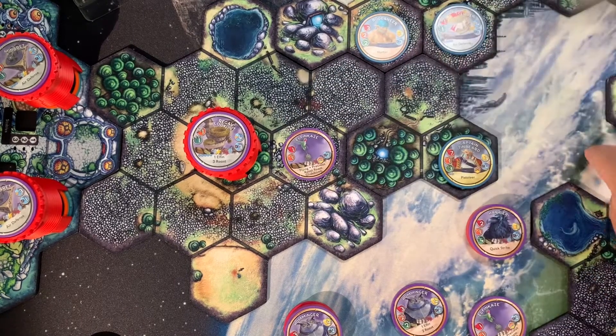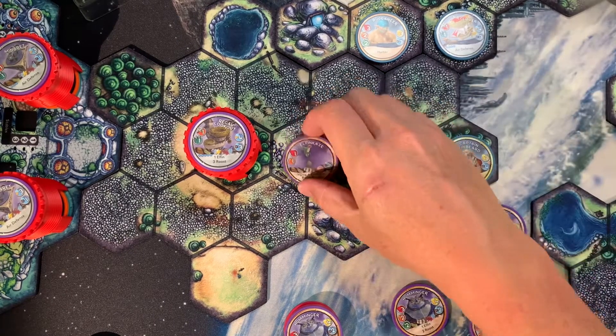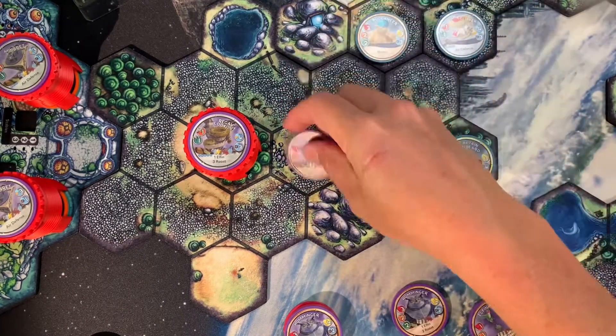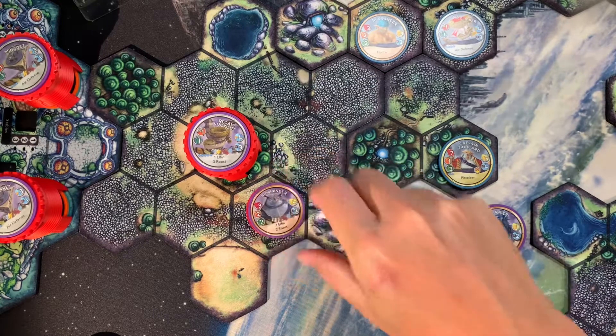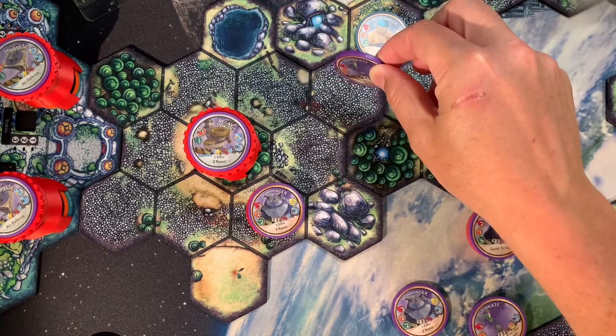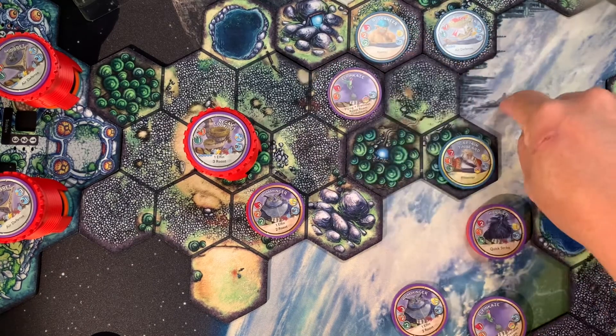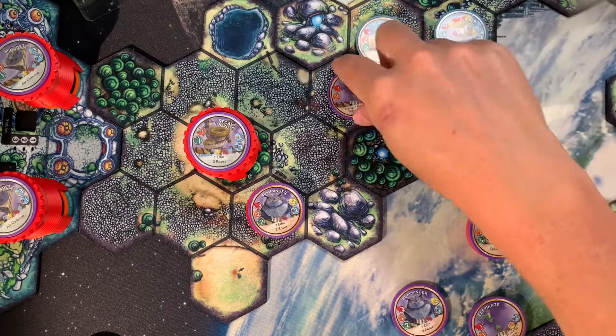Keep in mind: for example, if the spire was up here and the Elephant Kazi could only move two hexes off the roost, it would only go one, two to reach and damage the Buccaneer.